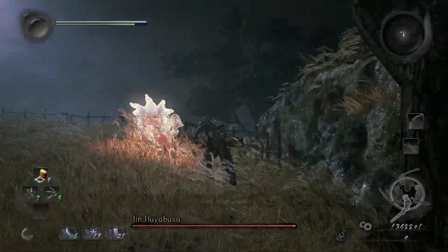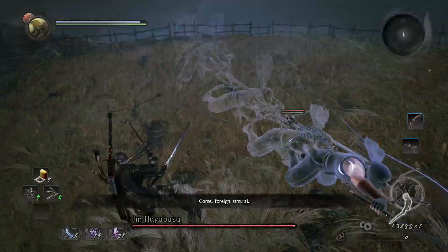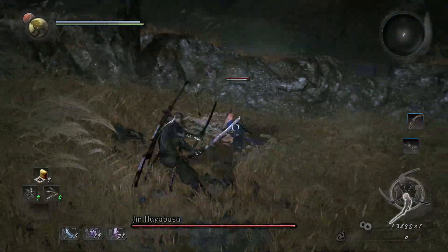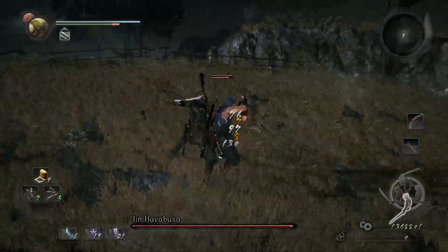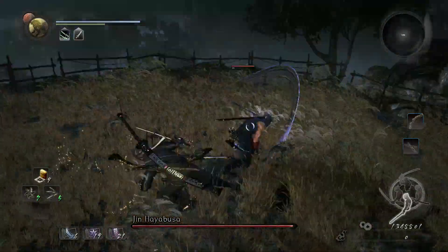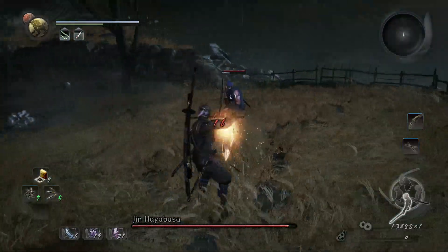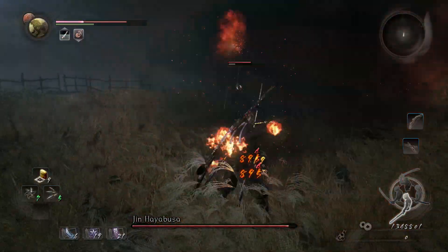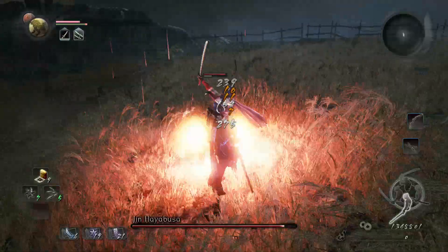Hey, what's up everybody, Holmes here and welcome back to more Nioh Bloodshed's End DLC. Today we are going to be taking on Jin Hayabusa. This guy I've been fighting for a really long time. I already beat him once on normal difficulty. This is Way of the Strong difficulty I believe, and I'm taking him on at level 150, so I'm right on level for this guy.